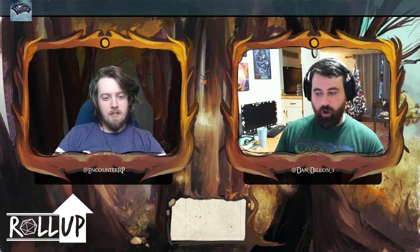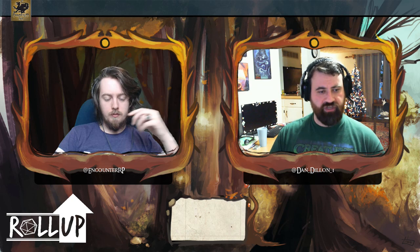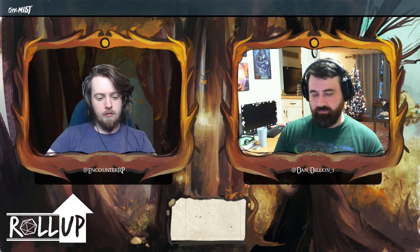The races of Midgard are very similar to what you'd expect from Core D&D with a few differences. For instance, there are no half-orcs, but instead we have the Trollkin, which have a little bit more of a dark fairy tale sort of origin rather than the half-breed result of an orc marauding a village.